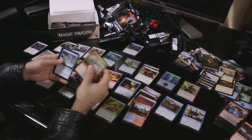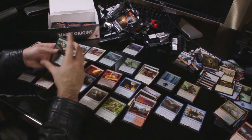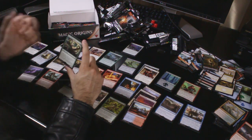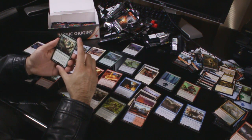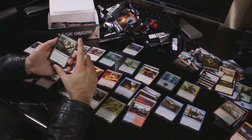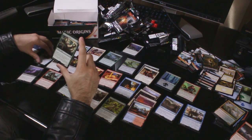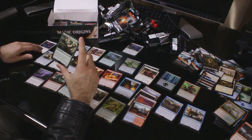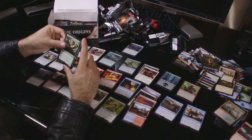Uncommons: Zendikar Incarnate, Hydrolash turned frog. We got a Managorger Hydra — everyone I've talked to thinks it's pretty average, and it probably is, but I think it's a fun card. Two colourless, one green for a 1/1 creature with Trample. Whenever any player casts a spell, put a +1/+1 counter on Managorger Hydra. I know he's not fantastic, but I think he can get pretty big pretty quickly. A Forest and a Thopter.